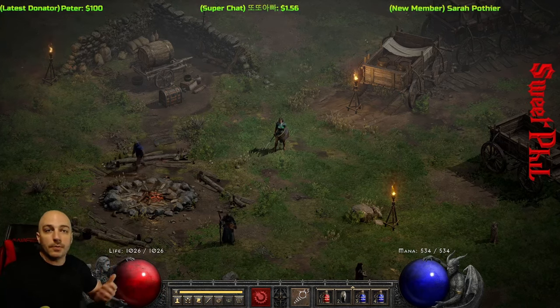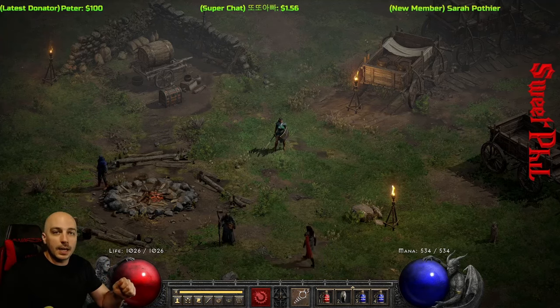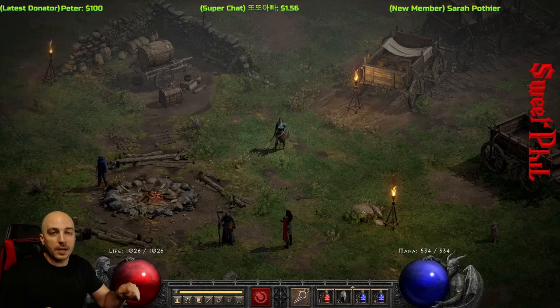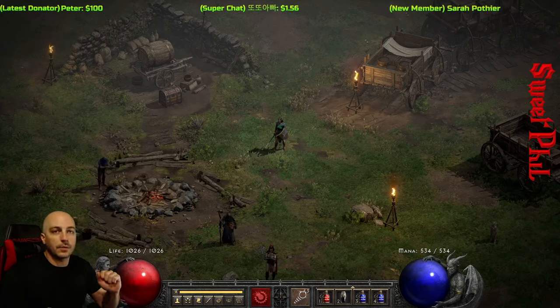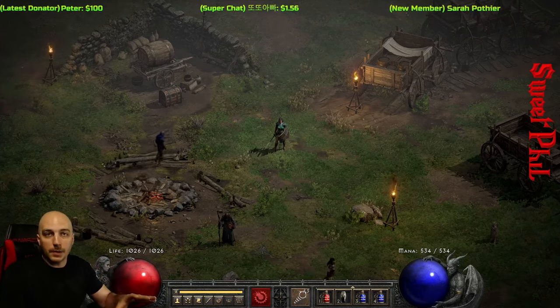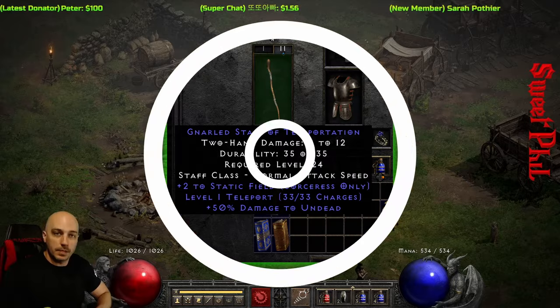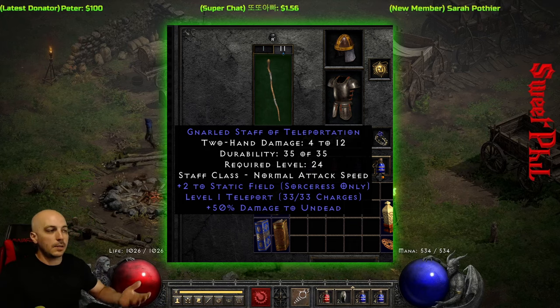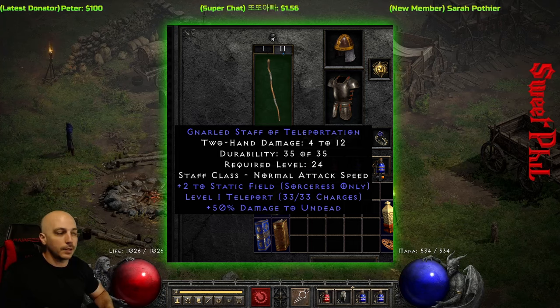As I mentioned, on that armor — faster cast rate — if you are a sorceress, getting more faster cast rate will benefit your damage because you can cast your spells faster. But also you can get there faster if you're a sorceress. If you are not a sorceress and do not have the teleport skill inherently on your character, make sure you get yourself a teleport staff. That way you can teleport out to places faster, pull your mercenary away from danger, and get past walls or gaps you wouldn't be able to get through otherwise.